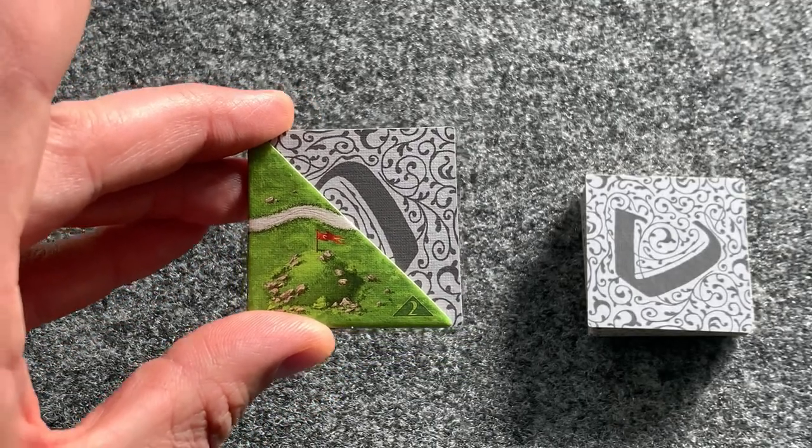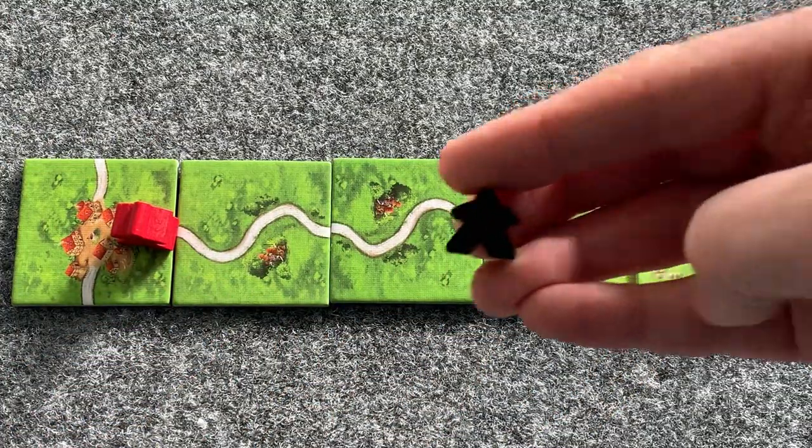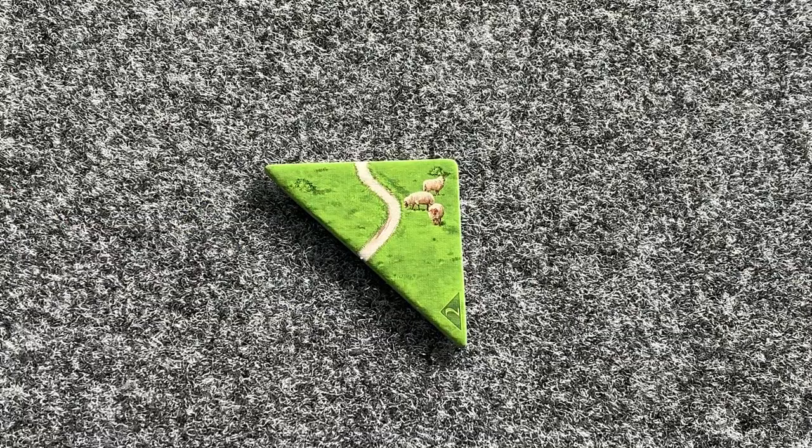If there is a tie for ownership of a feature, the one on the hill is the one that breaks the tie and gets all the points. For the sheep tile, you need materials included in the ninth expansion, and you earn three points for sheep on this tile if you guide your flock to the stable.